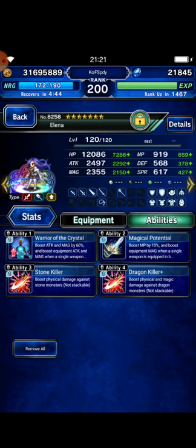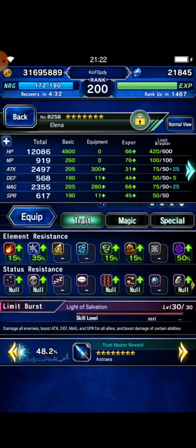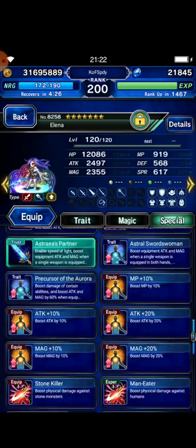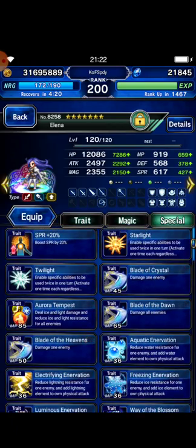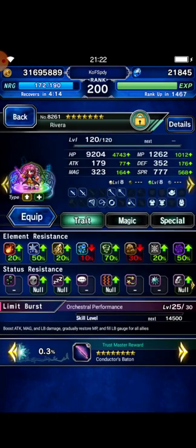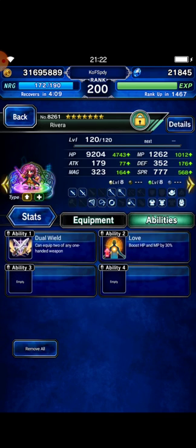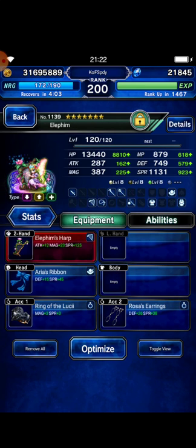I think she can still survive from the boss's attack pattern. This is her details with 200% Demon Killer, 75% Dragon Killer, and 50% Stone Killer. As you can see, I haven't enhanced her yet because I want to save my gil to welcome the Neo Vision era. Next I bring Rivera with 70% wind resistance, and nothing special on her gear and materia.